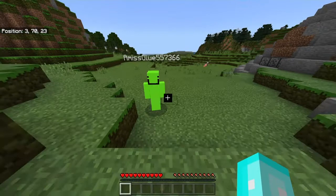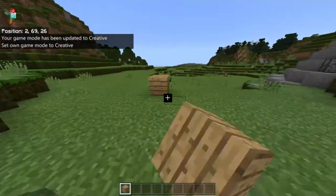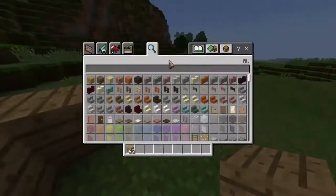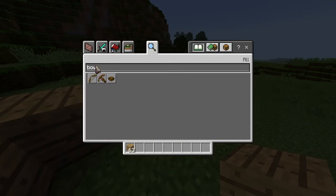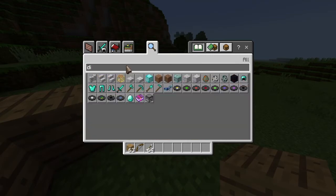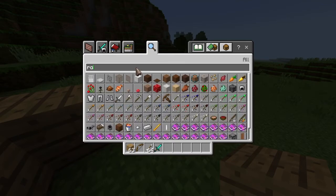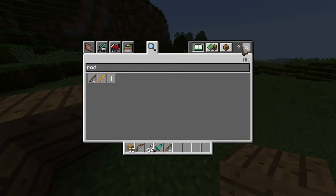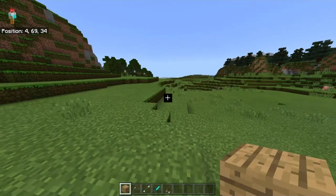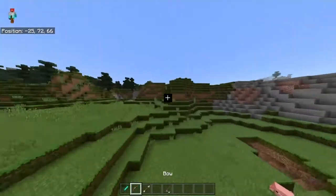Hey guys, today I got a Fruit Berries texture pack, so that's gonna be fun. Everything's like the default texture pack, slightly modified. Let me look at some things I've seen in his videos. Let's get a rod out. There's a few more items but I'll just look at the simple ones for now. This sword is pretty nice, and I love the bow.